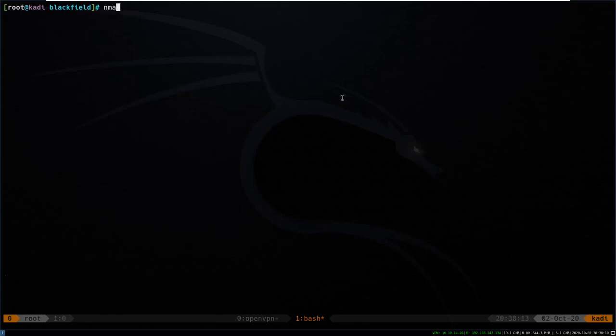We start this box off with nmap -sV -sC -oA, put it in the nmap directory, and we'll call it blackfield. The IP address is 10.10.10.192. I've already run this so let's take a look at the output.